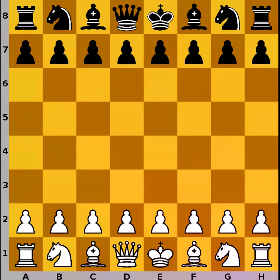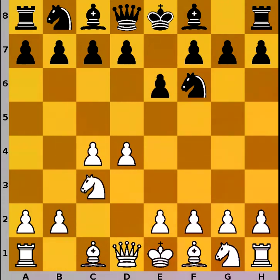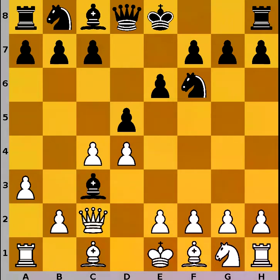Suat Atalik had the white pieces and he started with d4, knight to f6, c4, e6, knight to c3, and bishop to b4. We have the Nimzo-Indian Defense. White continues with the most common response, queen to c2, d5, a3, bishop captures on c3.